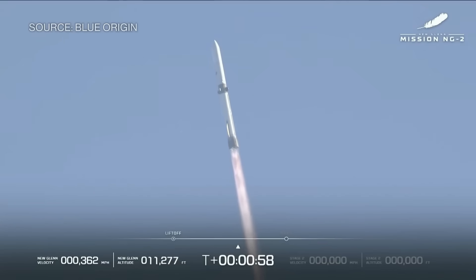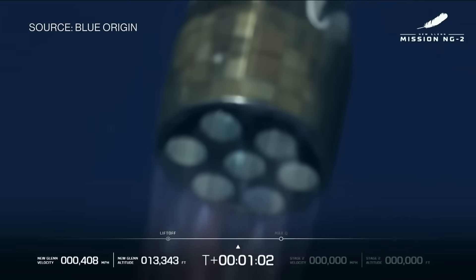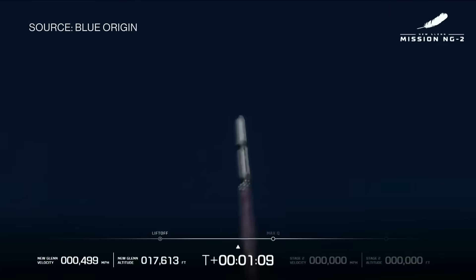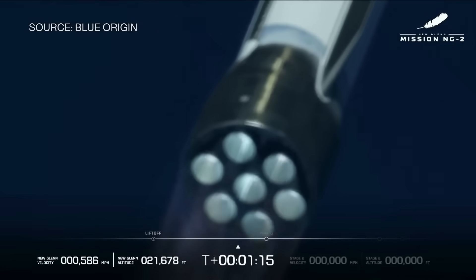We're coming up on Max Q. One minute into flight — this is the farthest point on the vehicle when it comes to the pressures and the speed. We want to see this rocket punch through. Max Q will stand up. She's good — good attitude control, good gimbal control. One minute, fifteen seconds in.